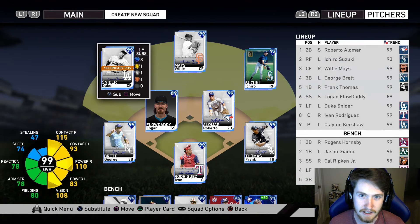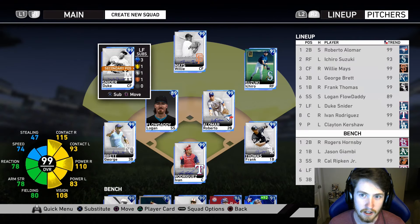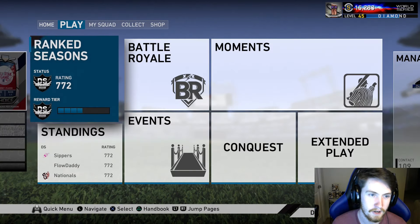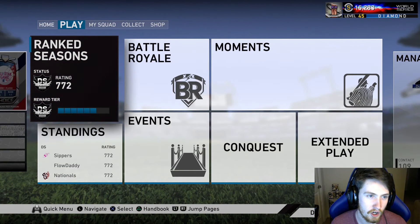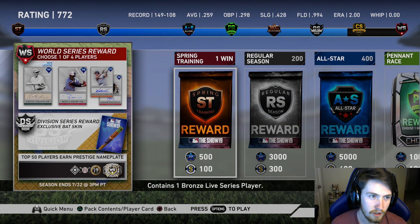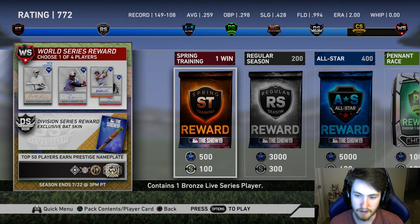This is the rest of the lineup, and next video we'll be doing a 99 Tony Gwynn debut — we'll finally be able to get rid of Ichiro. Let's hop into ranked right now. We are ranked 772. I really want to try and get to World Series because of that Lefty Grove — I hear really good things about him. Let's hop into a game and see if we can do some damage with this new 99 George Brett.